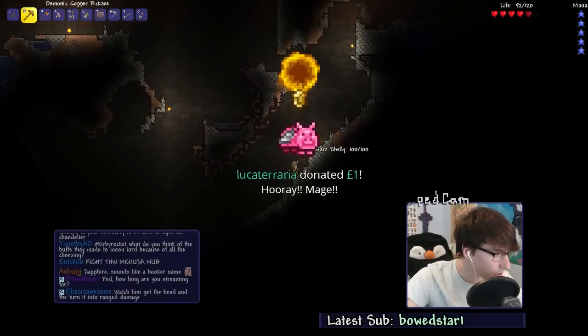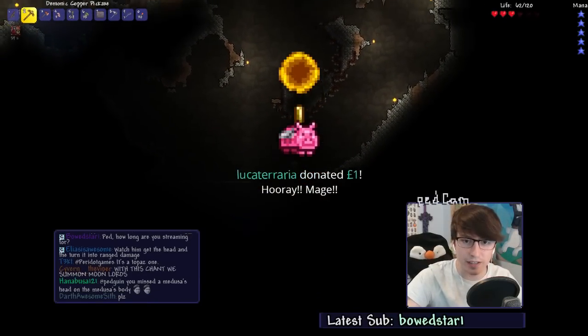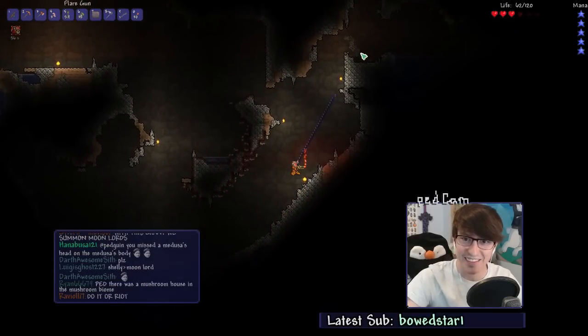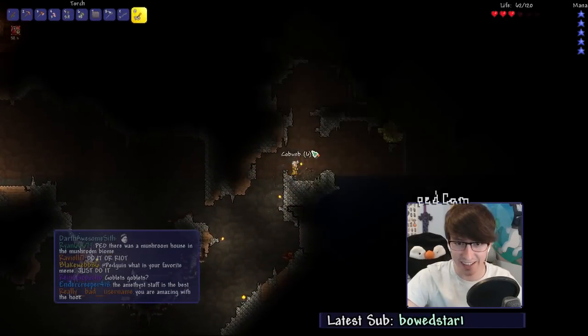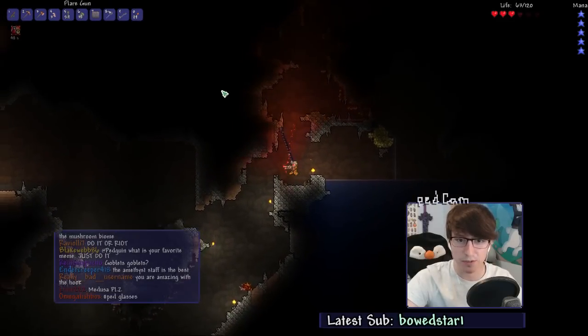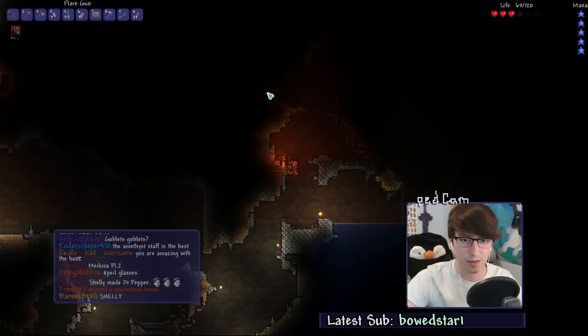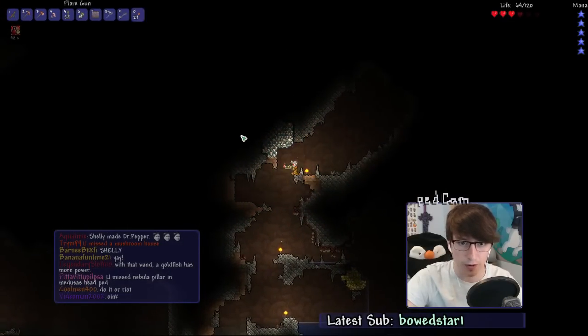Oh snap. Luca Terraria with a one pound donation says 'hooray, mate!' Oh god, you're killing me! That was all your fault, Luca. Thank you very much for the donation though, I almost died. Alright, let's get out of here. I can't kill Shelly — I have too little damage. Maybe I just need to put faith in the mage and spam my wand of sparkingness.